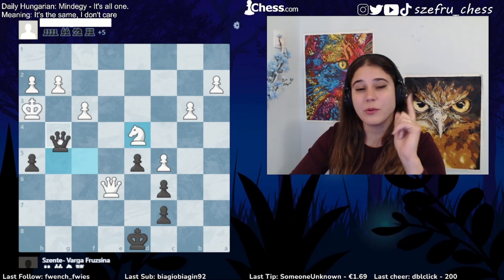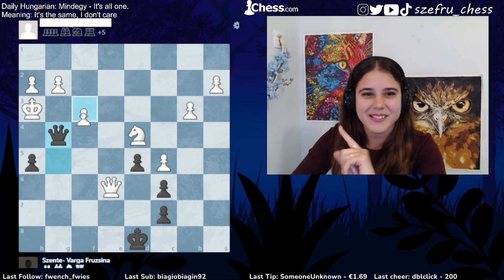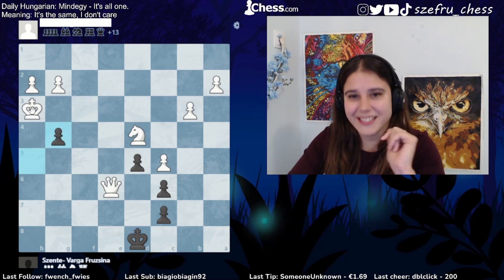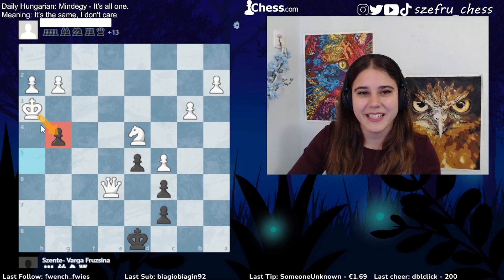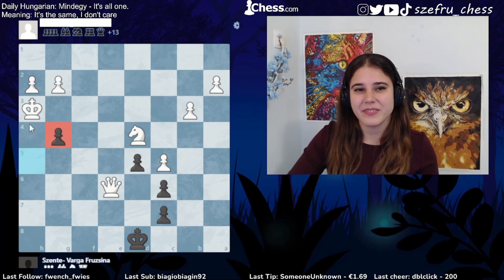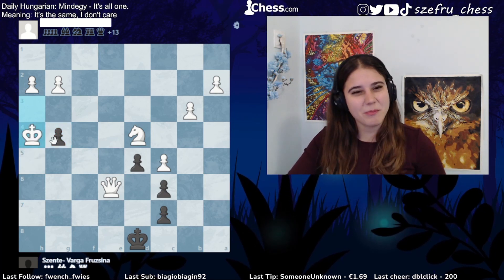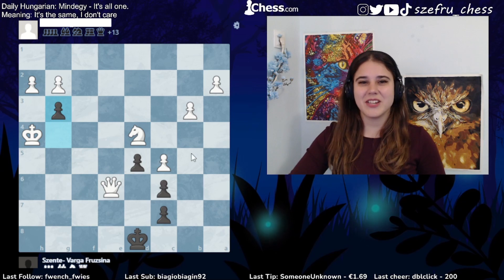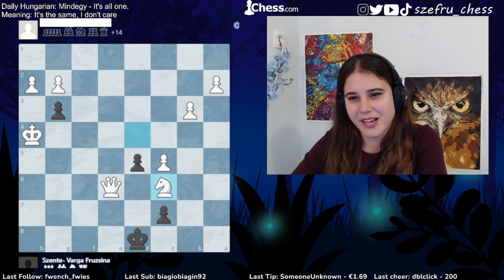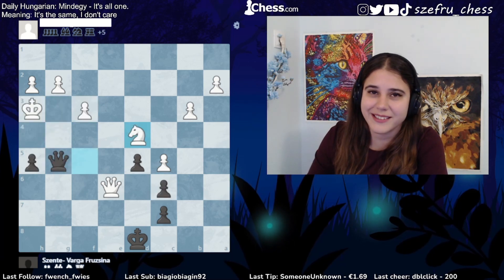You might think queen g4 works as well, but it doesn't — because pawn captures. Yes, if king captures then it's a draw, but the king will just play king h4. You still have one move — the pawn push — and you are doomed because now this is checkmate. My coach asked me when we were analyzing this; he was very disappointed in me for not finding this.